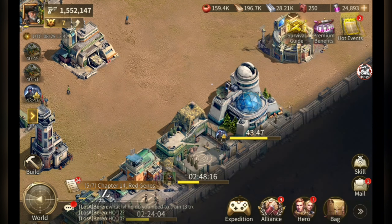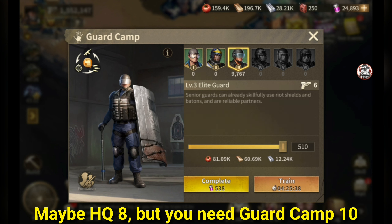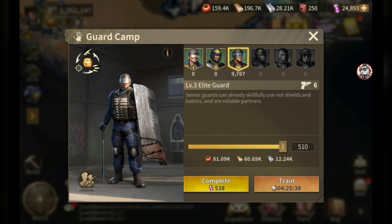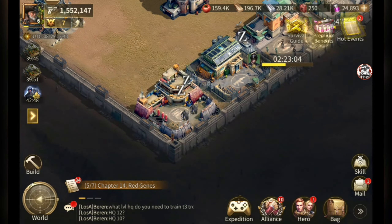Your research level is a great way to gauge who you can attack. If you attack players with lower-level bases, you automatically have better research and troop boosts. At HQ 10 with training buildings at level 10, you unlock T3 troops — so attacking level 9 bases means they'll only have T2. Similarly, T4 unlocks at level 15 guard camp, so don't attack level 15+ bases if you only have T3 troops.